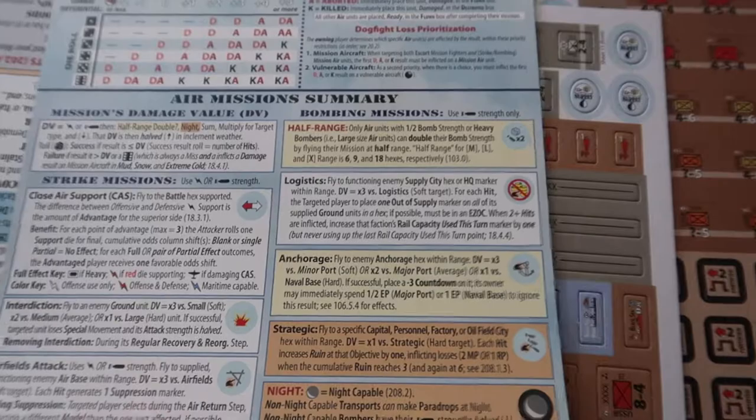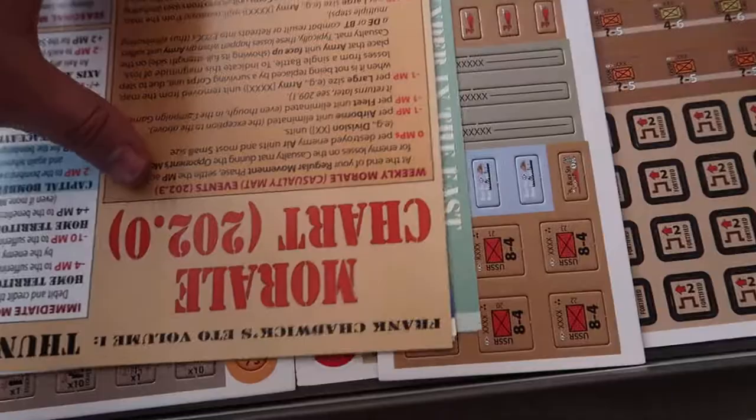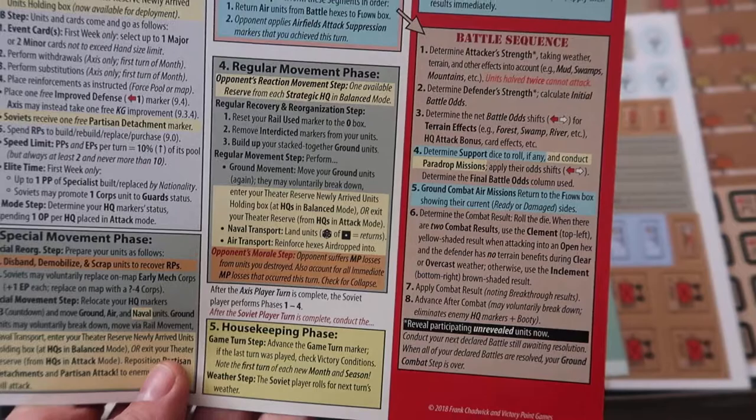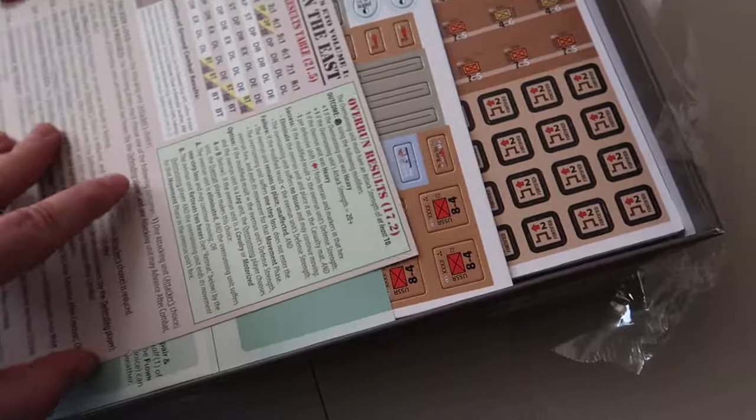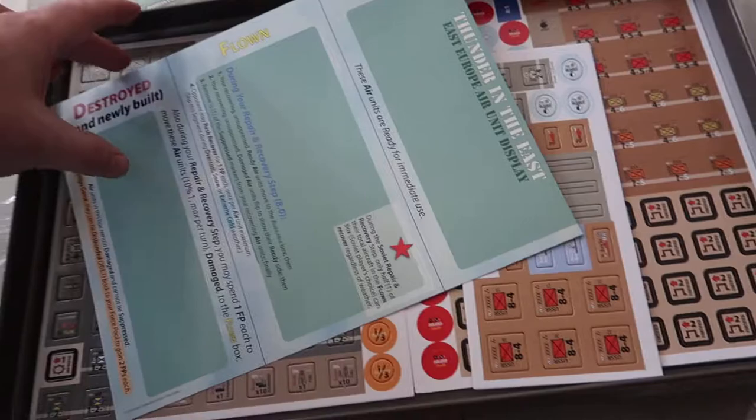There's a dogfight results table, a ground combat results table, a morale chart, and some additional game sequence of play details. There's the other version of that — here's the other ground combat and air combat sheet, so there are two of those.